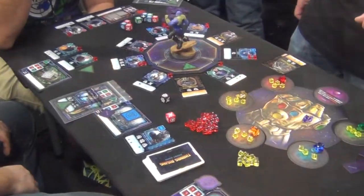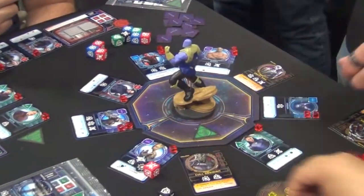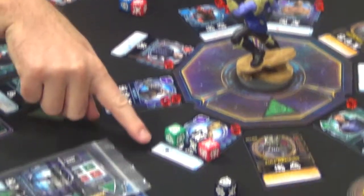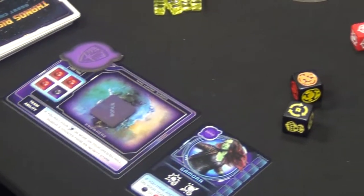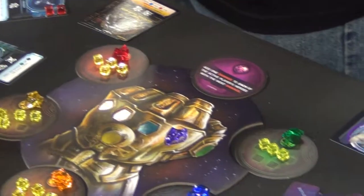Thanos Rising is a cooperative dice and card game for two to four players, themed around the events and characters from the recent Avengers Infinity War movie. The object of the game is to try and thwart Thanos in his efforts to collect the six stones and power up the Infinity Gauntlet. You roll dice, assigning them to cards to recruit heroes and defeat villains, in a race to stop Thanos before he can wipe out the heroes or collect all the Infinity Stones and snap his fingers.